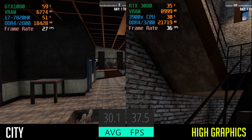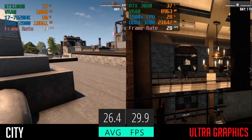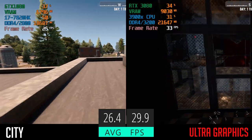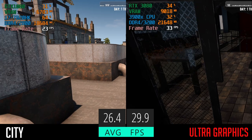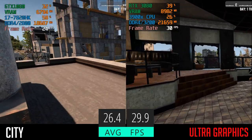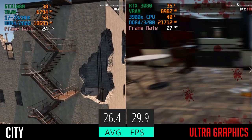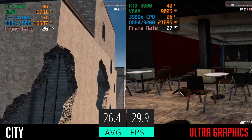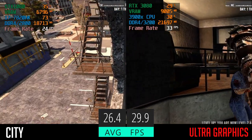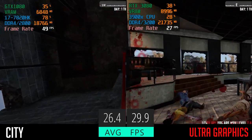Flipping to ultra in the city, things get really squirrely. The old system lost about three frames while the newer system lost seven and a half, almost bringing the two into equilibrium with each other — which is crazy given the four-year difference in hardware. RAM continues to show the same high usage seen across all tests. One other observation on ultra settings is that the highs and lows in FPS seem to be less extreme and the FPS is a little more stable, if not really low.